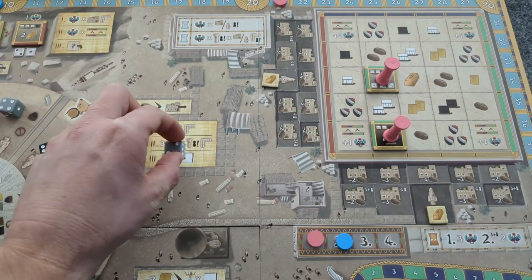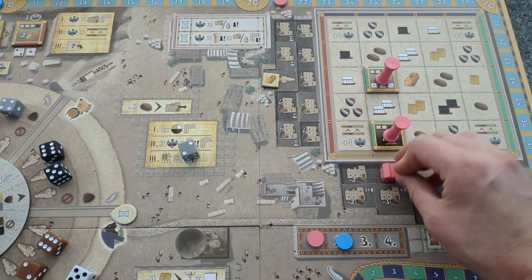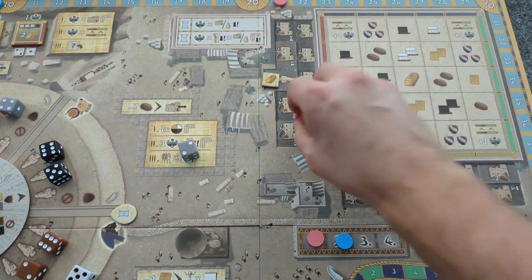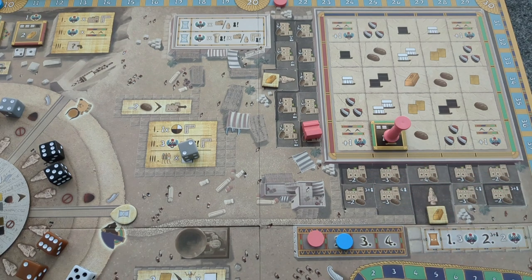When doing a Hathor action, Bot in Common builds a building where it would gain the most points from pillars. If that number is tied, choose randomly. Remember that Bot in Common does not gain resources or faith tokens.